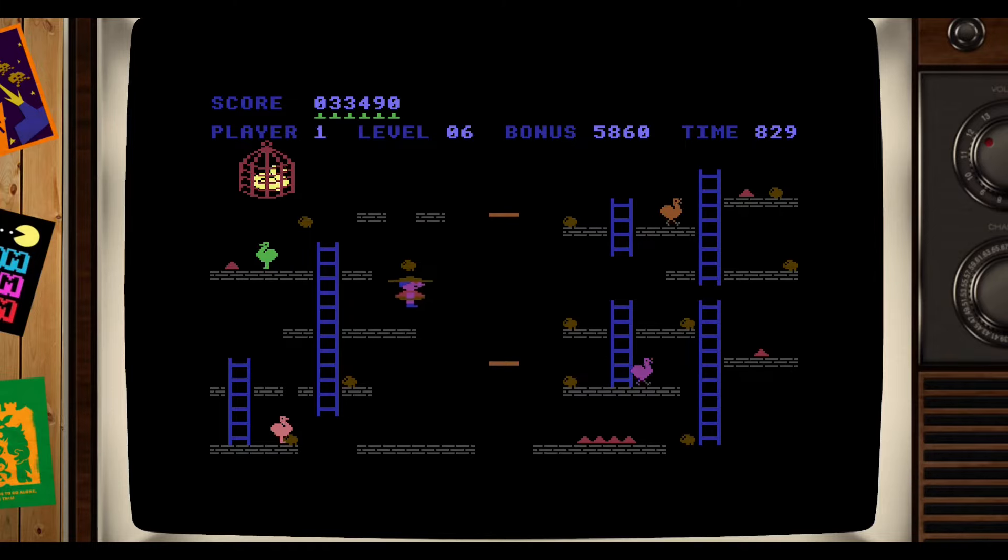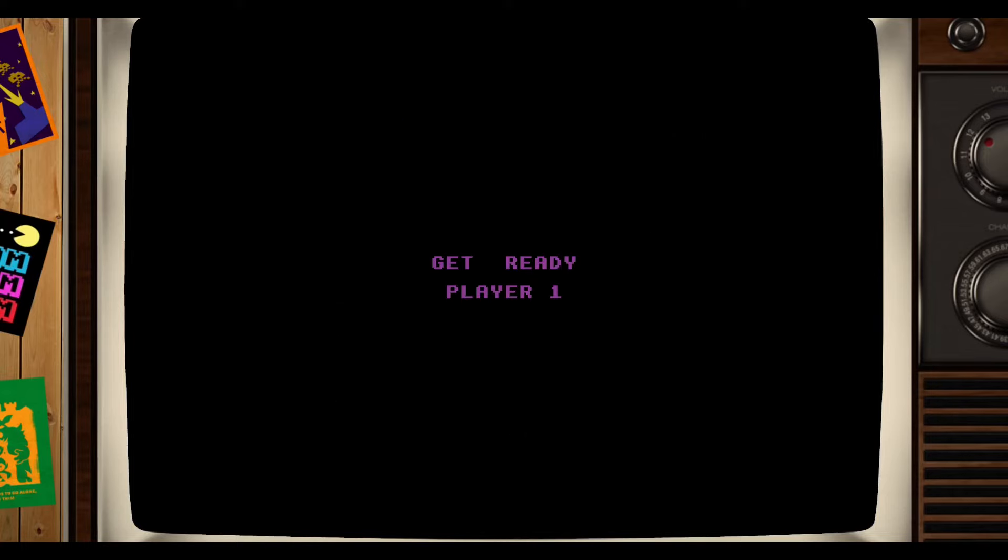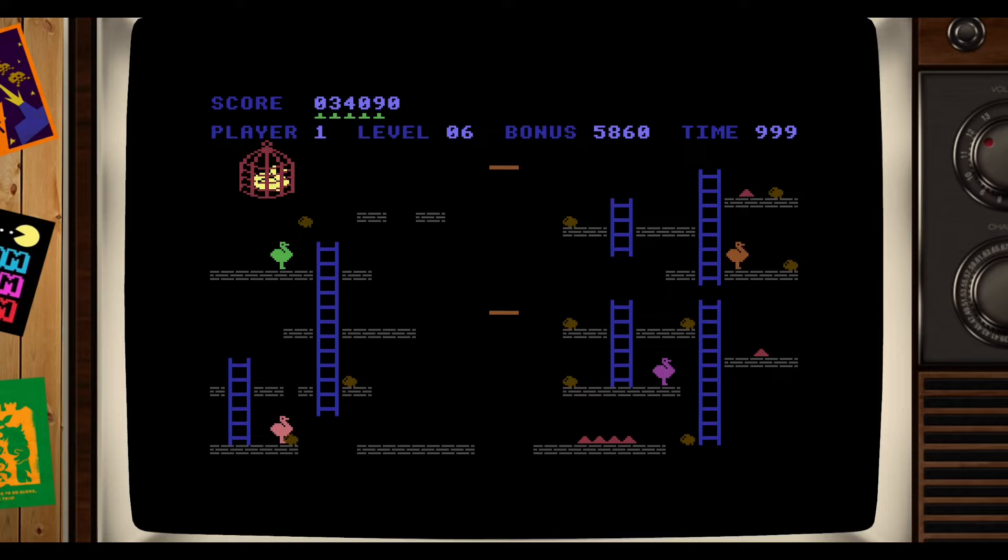Let's jump down and get that egg — oh, I missed it. I got the egg but fell down the hole — I didn't time the jump right. Still got plenty of lives. Can I get up that ladder? I can't — okay, so I've got one egg on the left-hand side still to get.